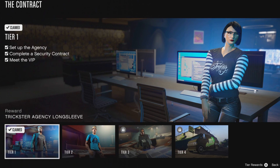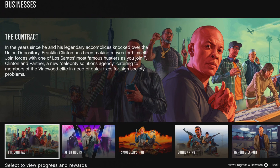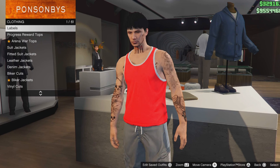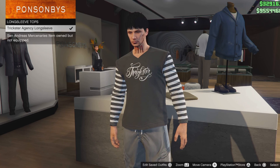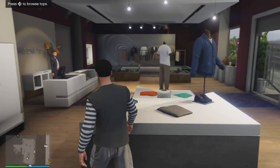Super easy. I want you to lock it, but you can use any type of t-shirt that looks like a golf t-shirt — any t-shirt doesn't matter. Set up an agency, complete the security contract, meet the VIP. Go down to progress rewards, go down to long free tops, and select this t-shirt.